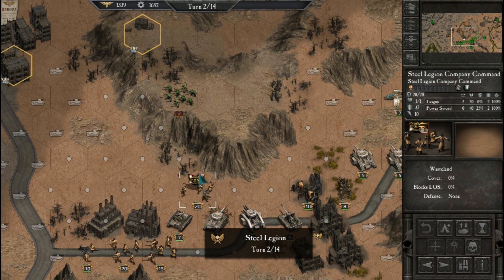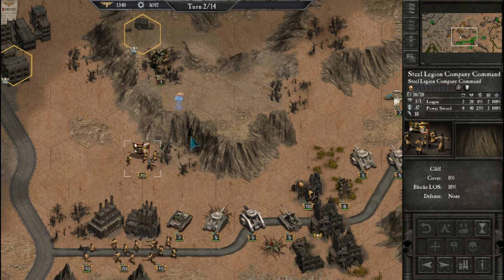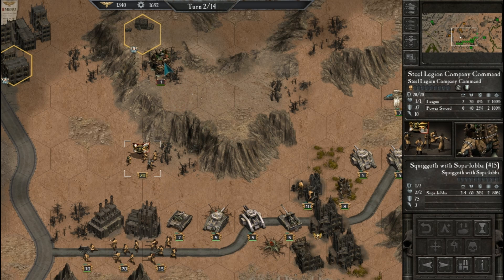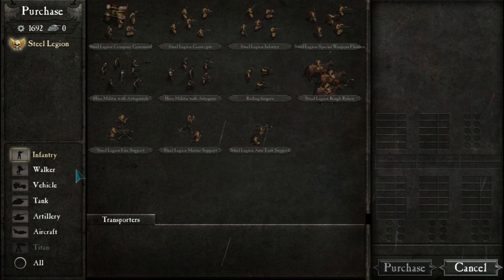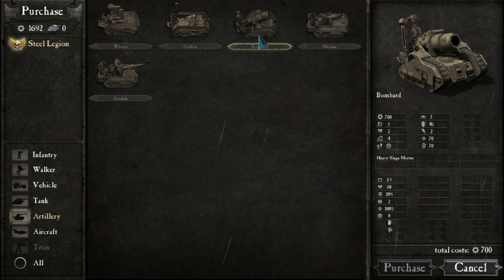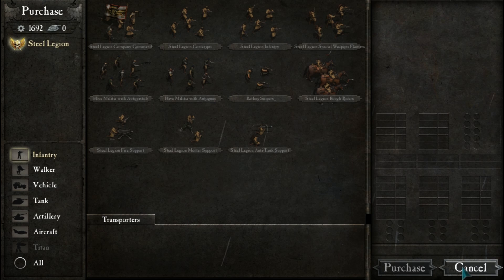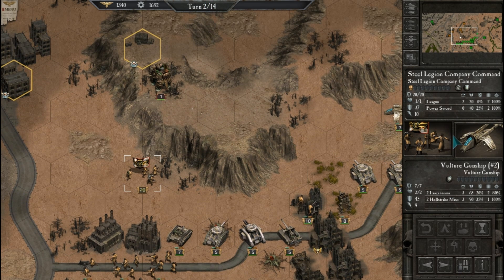Orcs seem to be retreating, but they may be drawing us in. Need to be careful. What is this? Super lava — must be an artillery piece. We have something similar in our artillery, the Valkyrie. There it is — the Bombard. Large heavy artillery. Probably something similar to that for them.